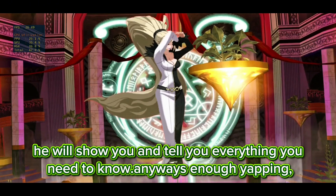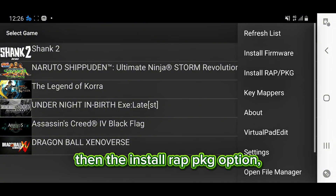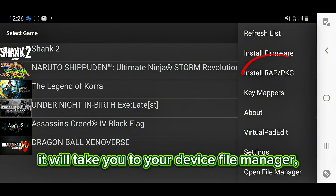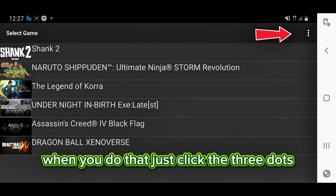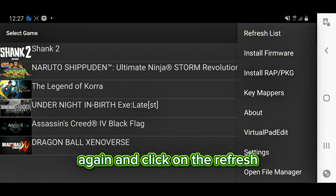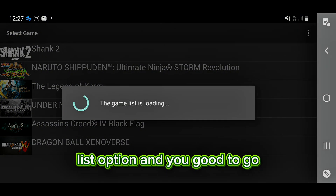Anyways, enough yapping. First, click the three dots, then the Install Wrap PKG option. It will take you to your Device File Manager. From there, locate your wrap file and click it. When you do that, just click the three dots again and click on the Refresh List option. And you're good to go!